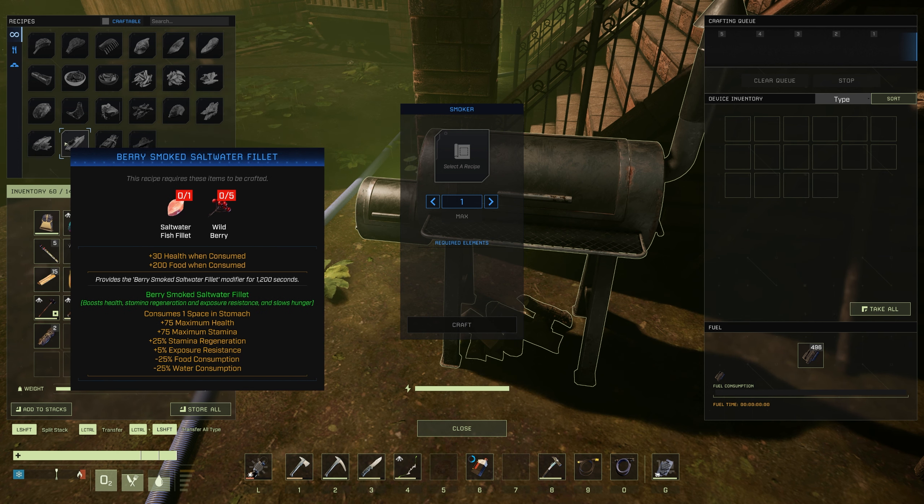Keeping in line with the fish theme, next is the Berry Smoked Salt Water Fillet — again 1,200 seconds. This is actually a really easy one to make. You get +75 maximum health, +75 maximum stamina, +25% stamina regeneration, +5% exposure resistance, -25% food consumption, and -25% water consumption. For the amount of resources, it's actually pretty good.